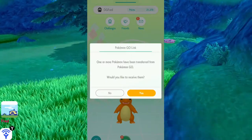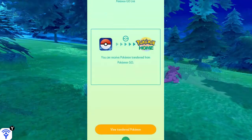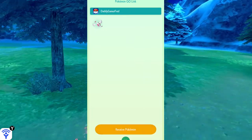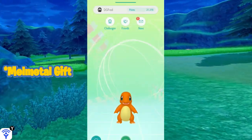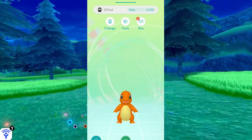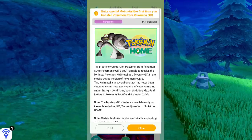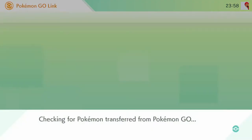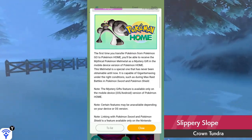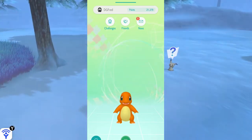Now I'm jumping into the Pokémon HOME app. Once you log in, you get a message that you have received Pokémon from Pokémon GO. Note that I'm doing this on my phone so I can receive the Meltan gift — I believe you cannot receive the Meltan gift via the Nintendo Switch version; you have to go into the mobile version first. However, I have seen people jump straight into the Nintendo Switch version after sending from GO to HOME and receive the Pokémon that way. There is a tab on the Nintendo Switch version where you can receive them.